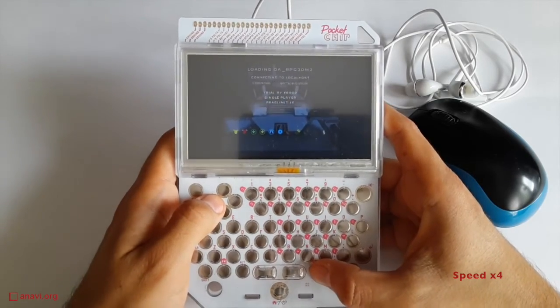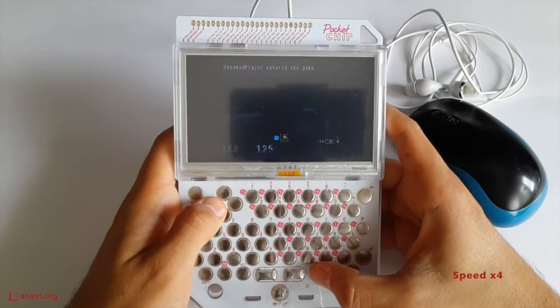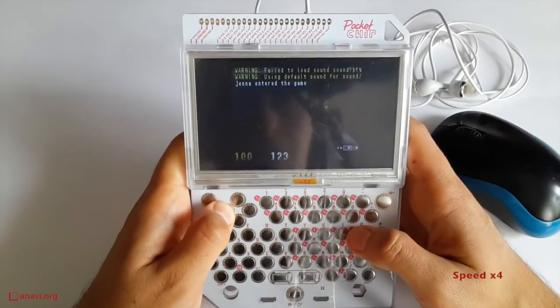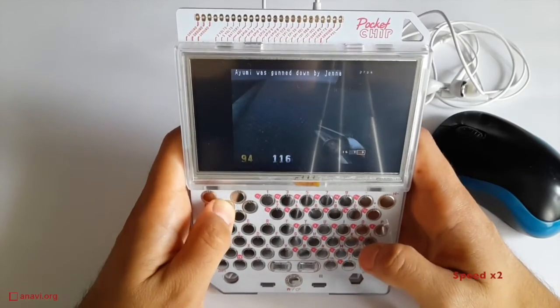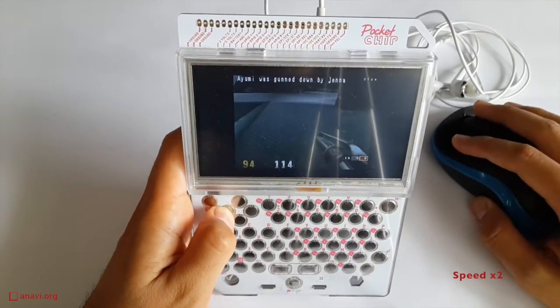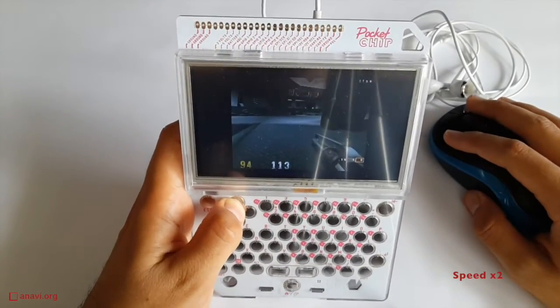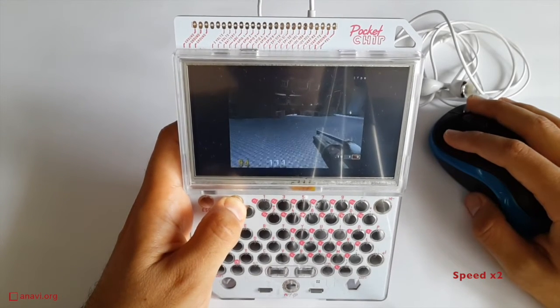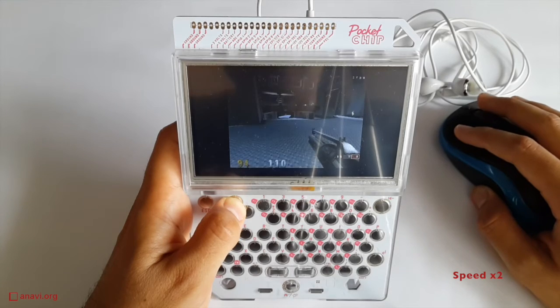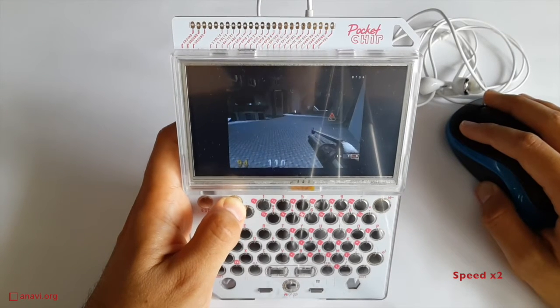I am starting a deathmatch with several bots. I need to use both the mouse and the keyboard. I haven't changed the default controls so I move with the arrows, look around and shoot with the mouse. I can hear some noises from the headset so I confirm that the sound is working.